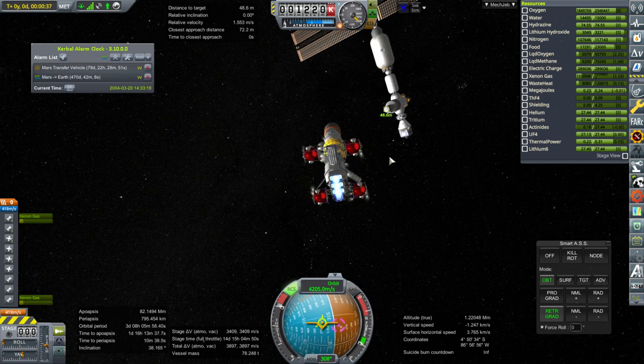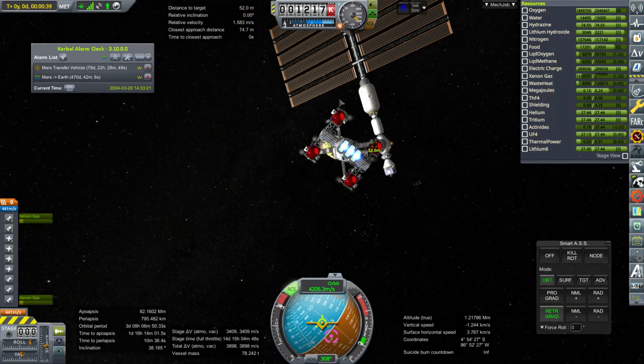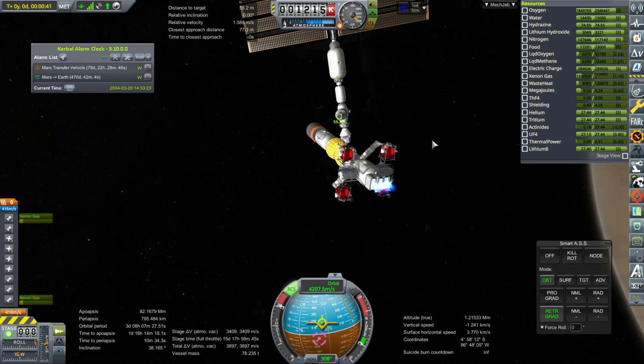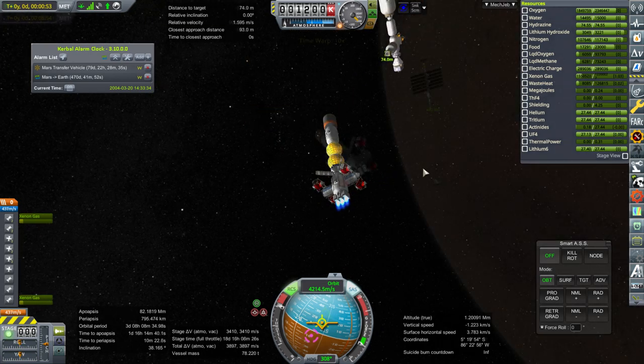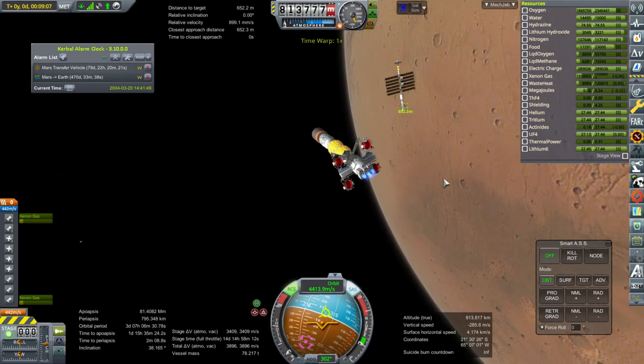Oh, it's rolling quite a lot. The ion engines are accelerating next to our other vessel — we're actually burning in this direction and drifting away from it because of all the RCS burning. But we'll do that some other time — this isn't the important part. I want to go back to the main vessel.